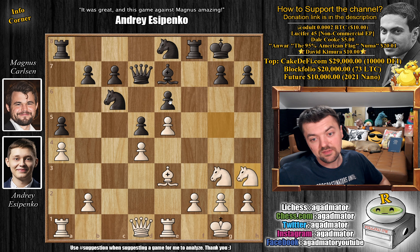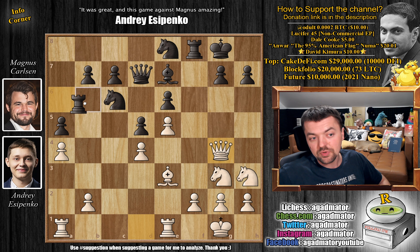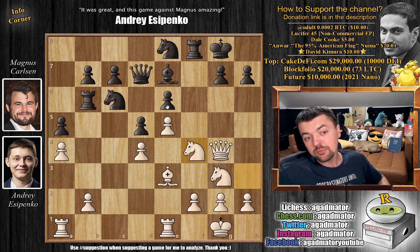But queen to g4 would allow Magnus to just trade: captures, bishop captures, queen f7 — and all of a sudden it's not so bad for black. So Yesipenko just brings the knight back with knight to h3, and will play queen to g4 and bring that knight over to f4 to go after the e6 weakness. Magnus will have a hard time stopping this. Magnus plays rook to a6 — he wants to play rook to b6 and go after the b2 pawn, activating his rook.